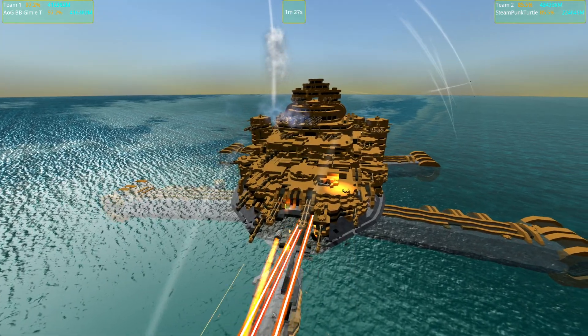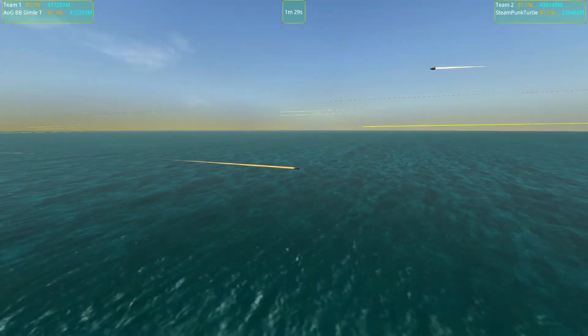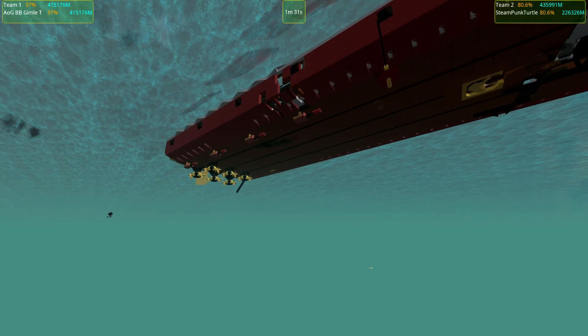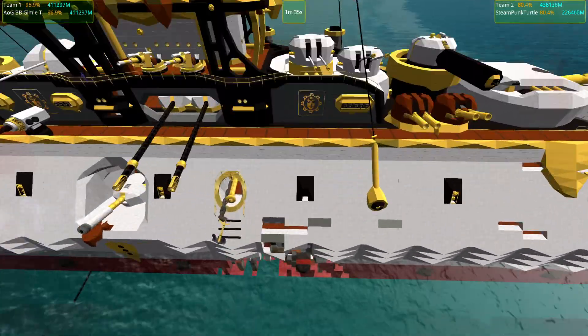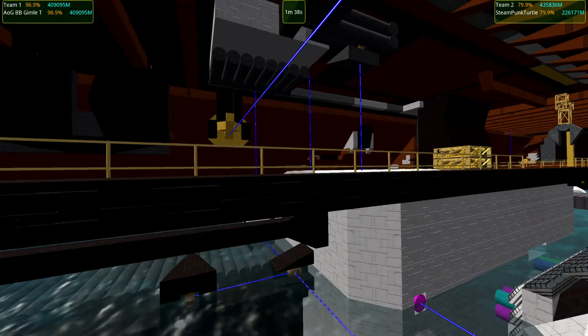The Steampunk Turtle is at 85%. It has a lot of APS. Is that armor-piercing super cab APHE? Imagine if it sniped the AI.